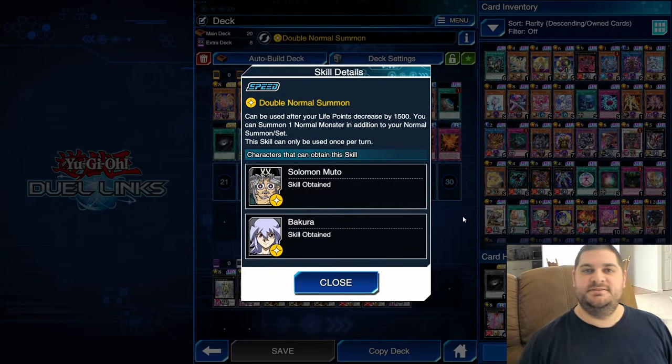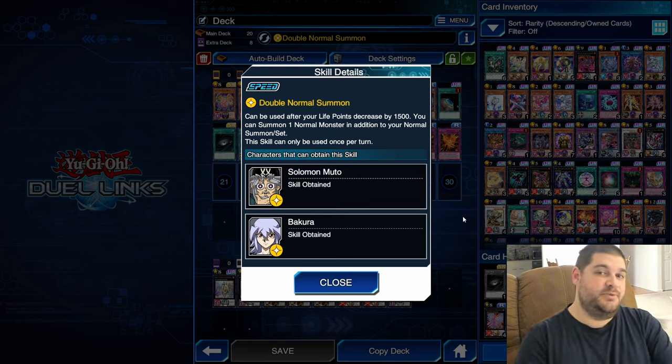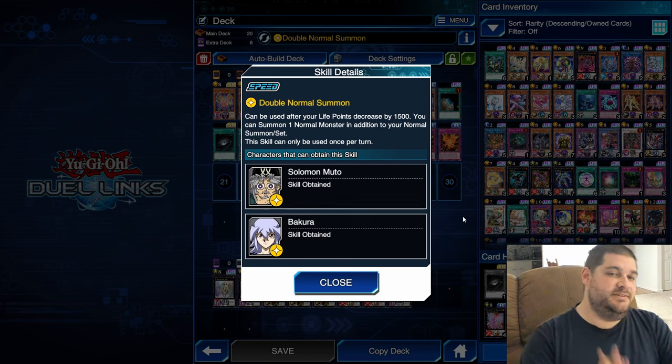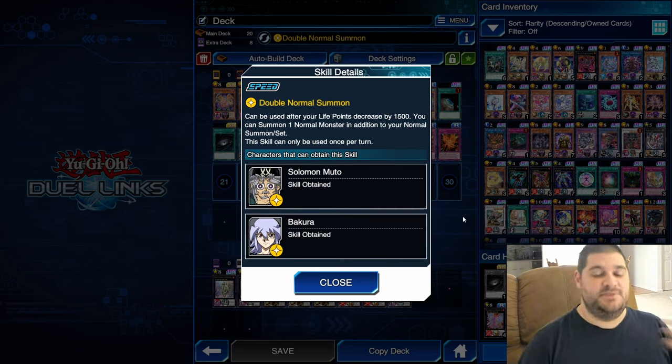The skill is called Double Normal Summon. After your life points decrease by 1500, you can Normal Summon one Normal Monster in addition to your Normal Summon per turn. Gemini Monsters are not considered Normal Monsters in your hand, but they are considered Normal Monsters on the field. This allows you to potentially get a second Normal Summon of a monster already on the field, which could trigger an important effect like the Ox.